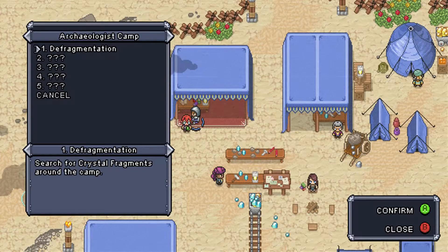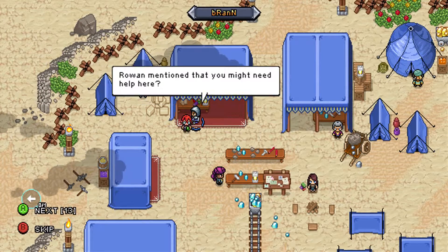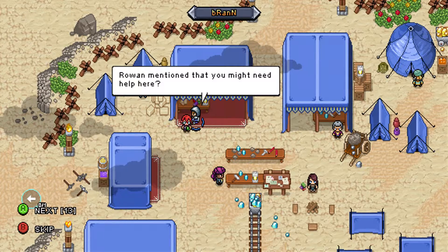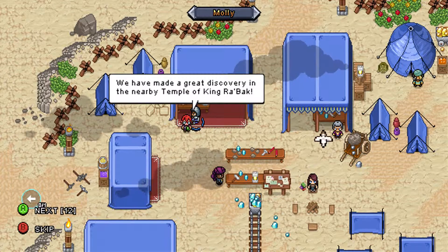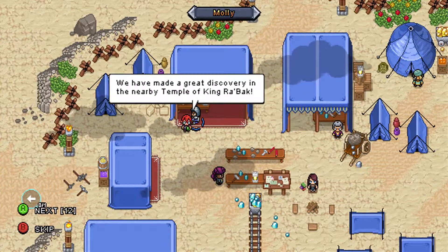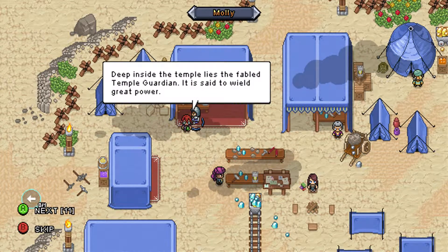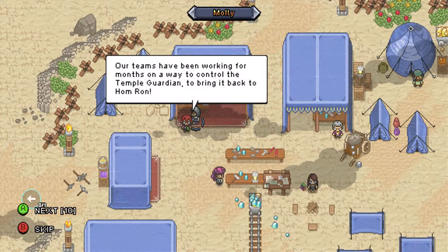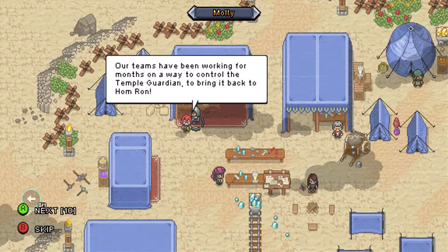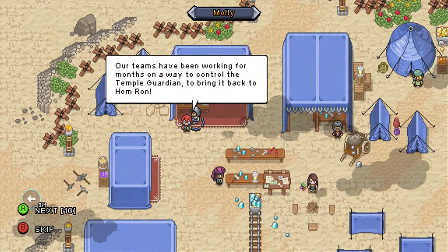Defragmentation — search for crystal fragments around camp. Welcome to our camp. Rowan mentioned that you might need help here. We have made a great discovery in the nearby temple of King Rabak. Deep inside the temple lies the fabled Temple Guardian. It is said to wield great power. Our teams have been working for months on a way to control the Temple Guardian, to bring it back to Hamran. Well, that sounds like a bad idea already.